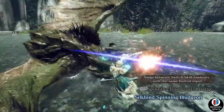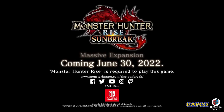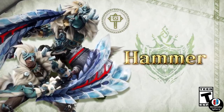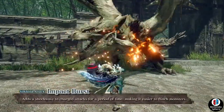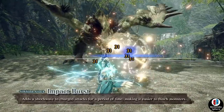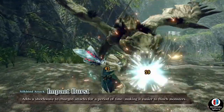The first one is called Impact Burst. It adds a shockwave of charge attacks for a period of time, making it easier to flinch monsters. If you remember the Destroyer Oil description for the sword and shield, this one seems extremely similar. Flinching monsters seems to be something they're giving more focus to, as some weapons aren't necessarily tailored for criticals or status bonuses.